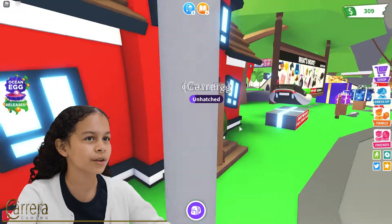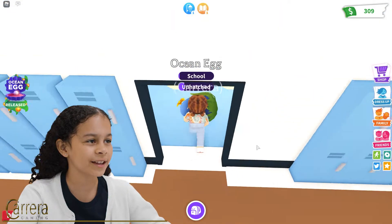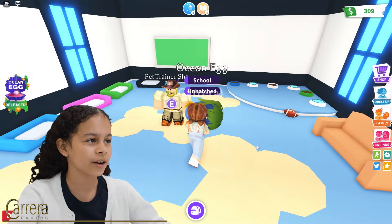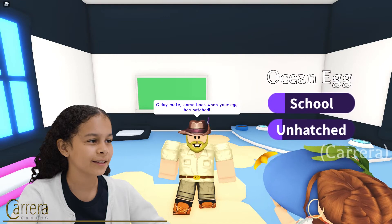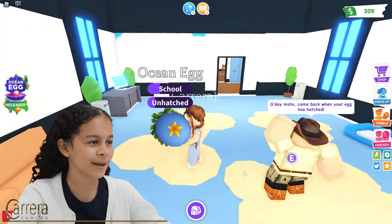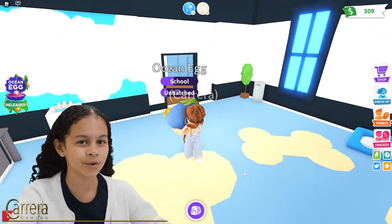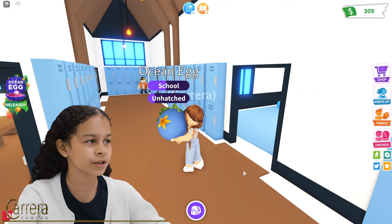It needs to go to school, so I'm just going to go to school. I can't wait for this ocean egg to hatch. I'm just going to wait here. The pet trainer says: 'G'day, come back when your egg has hatched.' I'll come back when my egg has hatched. I think I'll have a task at the school when it's hatched, so I'm just going to wait for it to finish the school task.